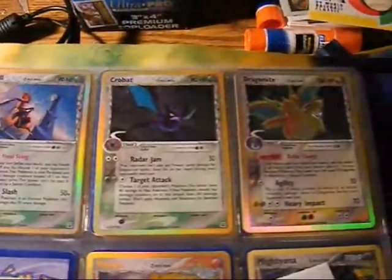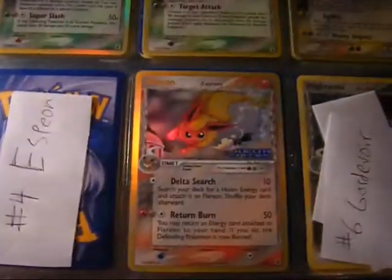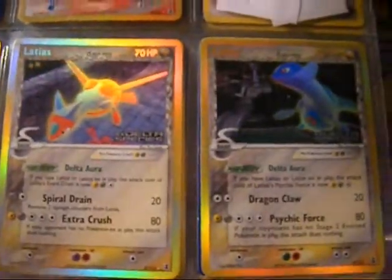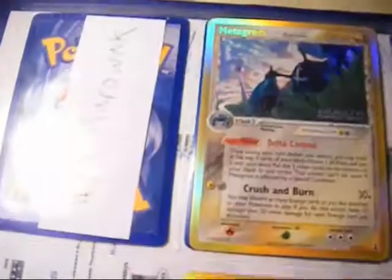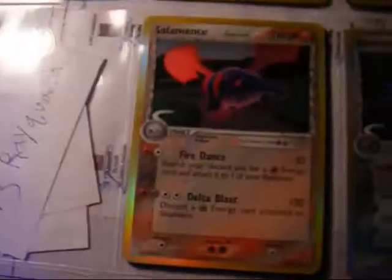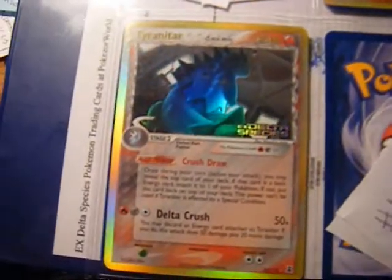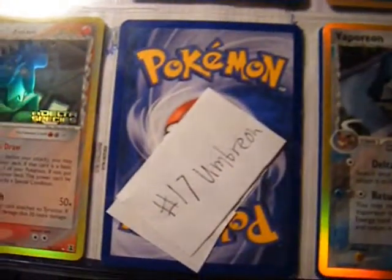We got Beedrill, Crobat, Dragonite — missing the Espeon. Have Flareon, missing Gardevoir. Have Jolteon, and the Latios and Latias. Missing Marowak, have Metagross, Mewtwo — need Rayquaza. Have Salamence, Starmie, Tyranitar — I have those. Missing Umbreon, have Vaporeon.